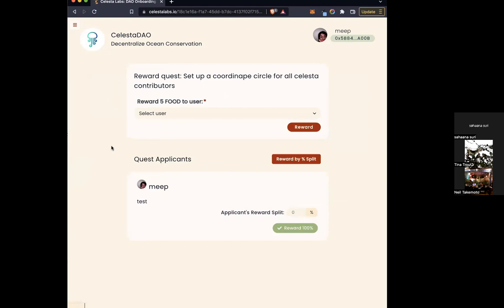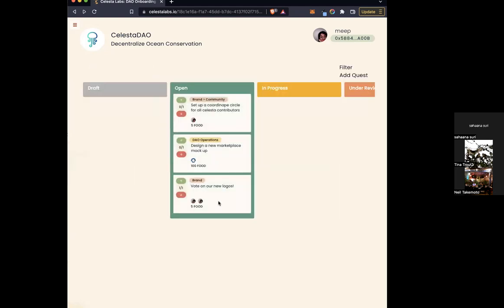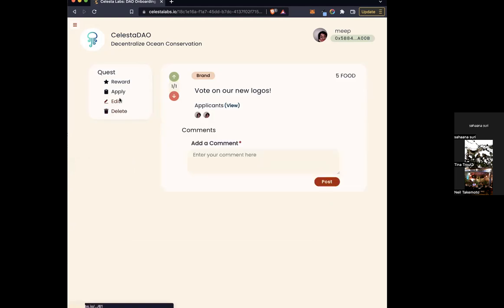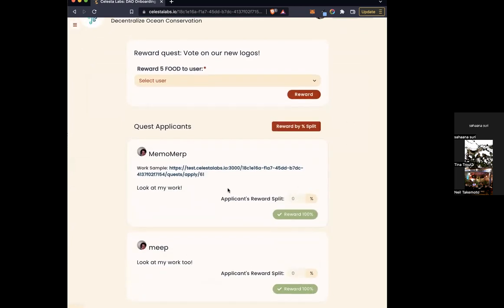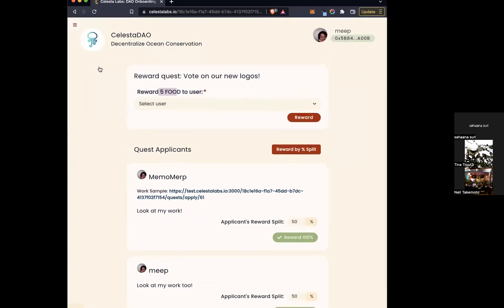As a lead, you can go ahead and reward people. When you reward people, you can either assign a reward to a single person entirely, or you can look at whoever applied to a quest and send them fractions of the total reward amount — so if it's five tokens, each person can get two and a half or something like that. That's the base functionality we're using for Region.